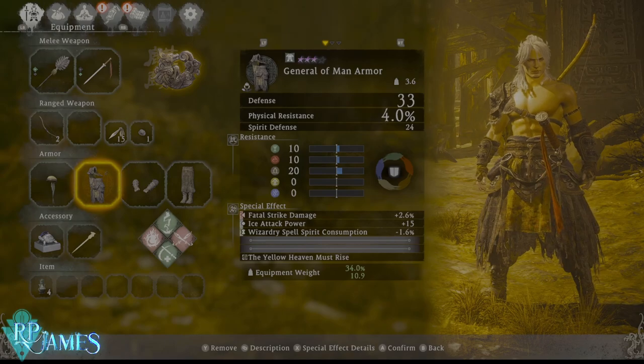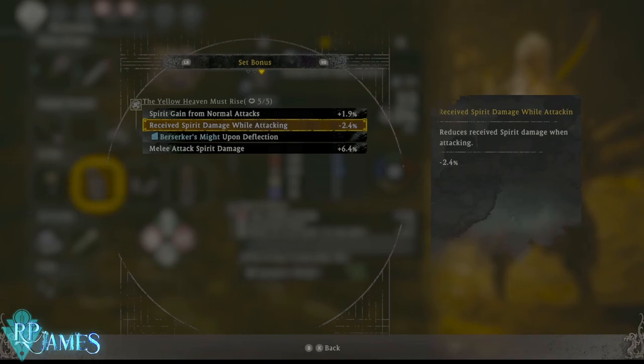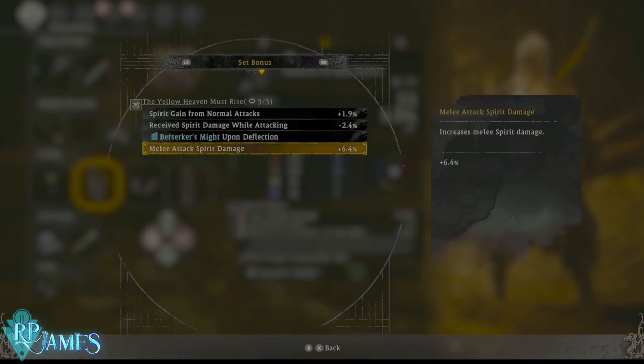What is interesting about this armor set is that it has a set bonus. Increased spirit gain from normal attacks — that's huge. Reduces spirit damage received when attacking — amazing. Then Berserker's Might: applies Berserker's Might upon a successful deflection, which increases your damage to L2 enemies but also increases damage taken from enemies. And finally the last set bonus increases melee spirit damage by 6.4%.